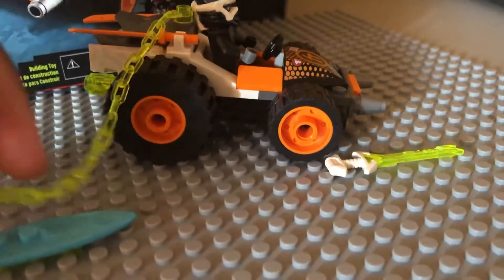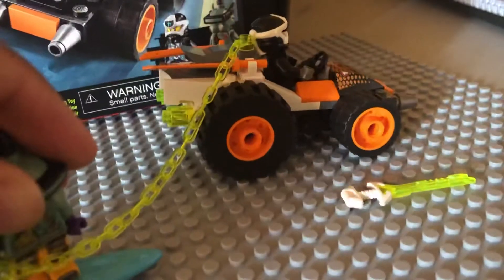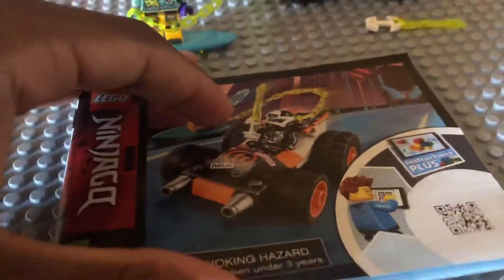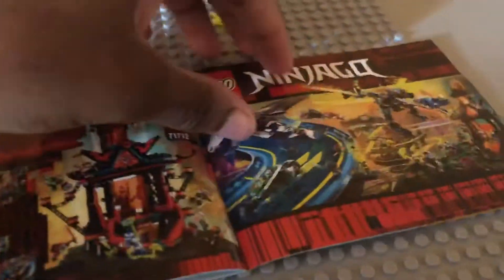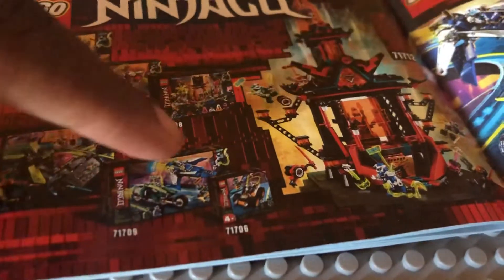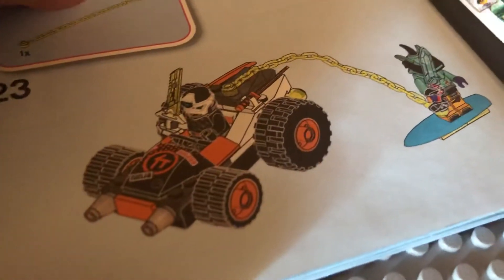Let me stand the figures here to show you how it looks — basically Mauzer trying to get the key-tana from Cole. Here are the instructions for the set — not really much to see. On the front of the instruction booklet you can scan a code to access the Lego Ninjago app. You can see the Prime Empire poster, the sets you've collected, and you can download the app at lego.com/life to see the finished build.